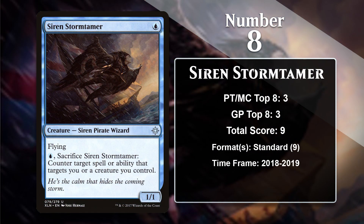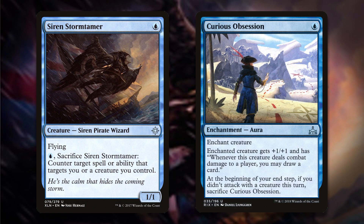At number 8, it is Siren Storm Tamer. This pirate brings a cheap, evasive body to the table, something that's pretty nice in the early game, and it also comes with later game utility, because it can counter spells that target your creatures. It was played in Standard mono-blue aggro and tempo decks, which loaded up on cheap, evasive creatures like Storm Tamer. One of the biggest things the deck could do was stick Curious Obsession on a creature to generate card advantage. The Storm Tamer was both a good target for the aura, and it could also help you protect a creature that you had already put the aura on. It doesn't have any points in Pioneer yet, but it wouldn't be surprising to see it accomplish that at some point.